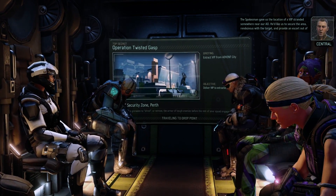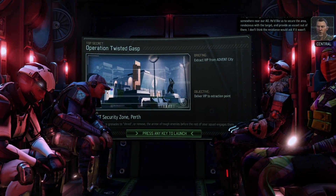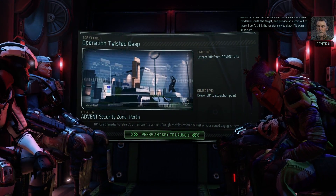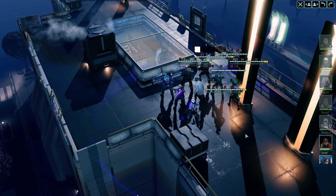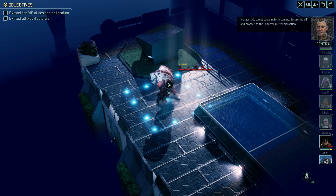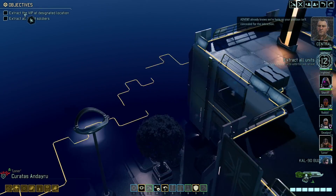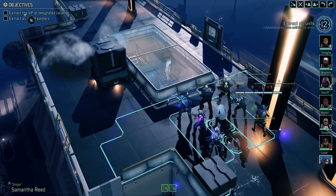The spokesman gave us the location of a VIP stranded near our AO — that VIP doesn't know what's coming. Rendezvous with the target and provide an escort out of there. I don't think the resistance would ask if it wasn't important. Oh, I think we got a special one — target coordinates incoming. Secure the VIP and proceed to the evac. Advent already knows we're here — our position is concealed for the extraction. That's Samantha. That's great.